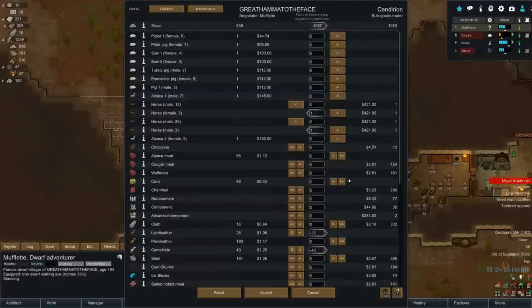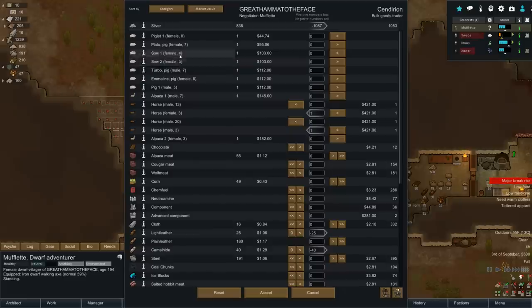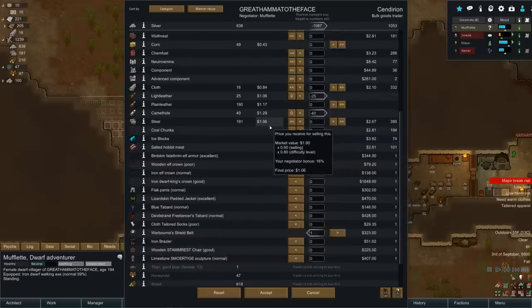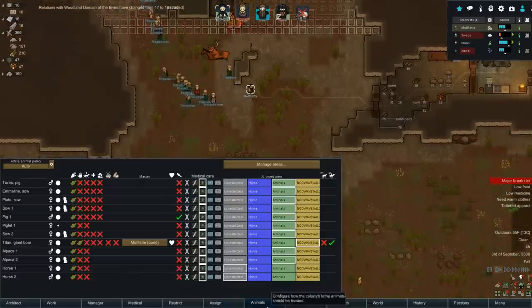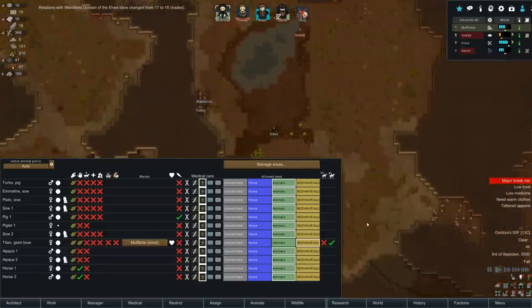I basically can't sell these guys anything and I'm negative a thousand. I could give one of my pigs - but it's only a hundred dollars, not very good. I need both the horses. I could sell some steel - we can always make more. That brings us to almost enough. I could sell all the leather - it's hard for us to get, but who cares. Let's sell 40 steel, keep the rest, sell all our plains leather, and buy ourselves a couple of horses. Now we're talking!